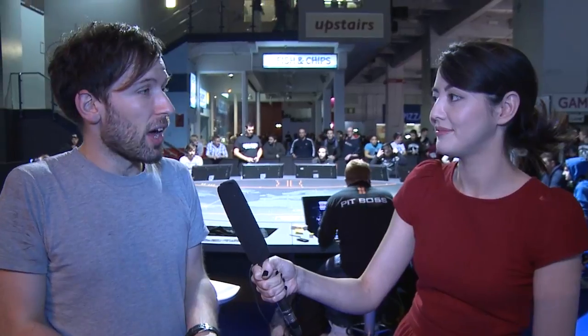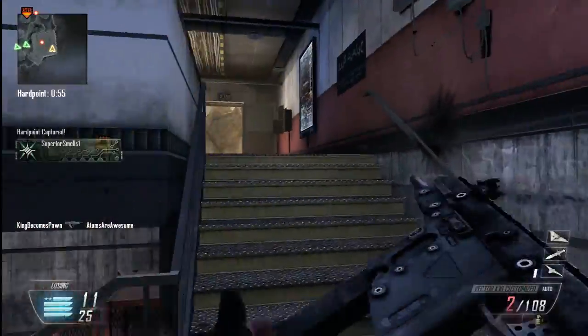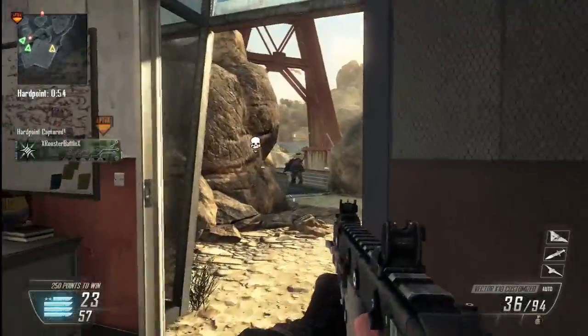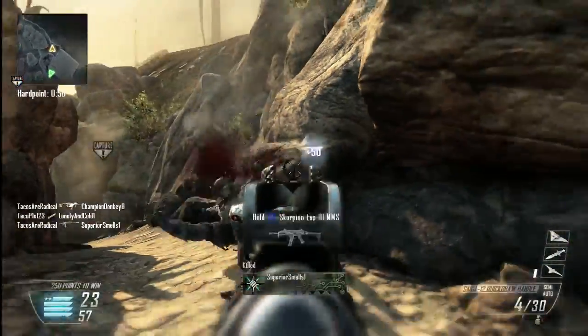The big change was the class selection — the Pick 10 system. I spent a little time in that before the game started. It's interesting how you can customize your loadout: you have a certain amount of points and choose the equipment you want. For example, Stalker is now a weapon attachment rather than a perk, so if you want to move faster while aiming, that's a stock you attach to your gun. You can't have that, fast reloading, and a red dot sight at the same time — that was my setup in Modern Warfare 3, so obviously I was furious.